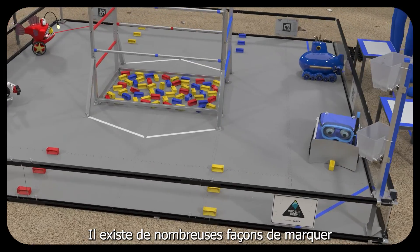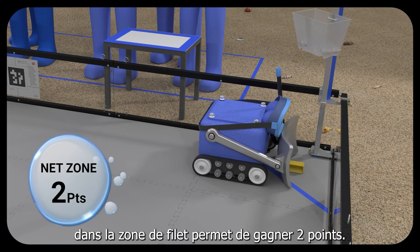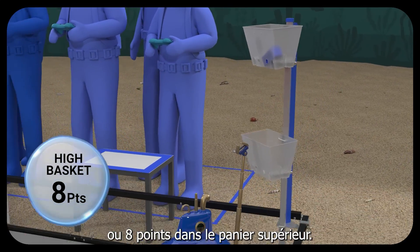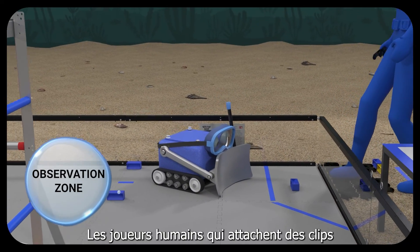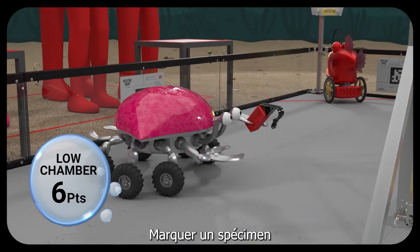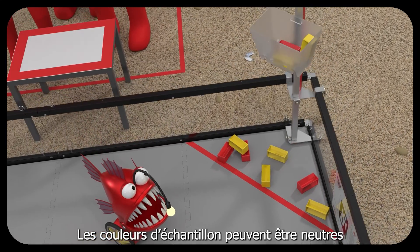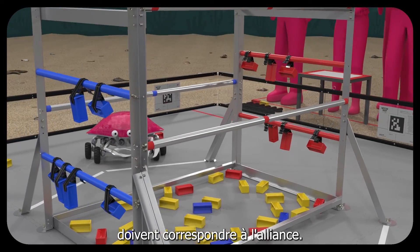There are many ways to score during the auto and teleop periods. For example, scoring a sample into the net zone earns two points, scoring a sample into the low basket earns four points, or eight points for scoring into the high basket. Robots may bring alliance-specific samples to the observation zone, where human players can attach clips to the samples, turning them into specimens. Scoring a specimen on the low chamber earns six points, or 10 points if scored on the high chamber. Sample colors may be neutral or alliance-specific, but specimen colors must be alliance-specific.